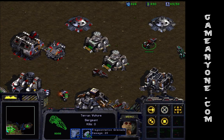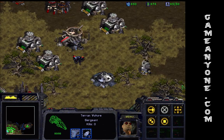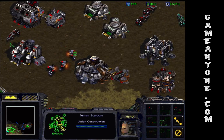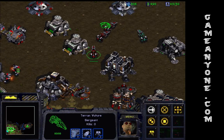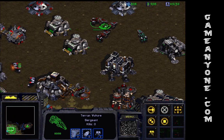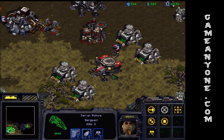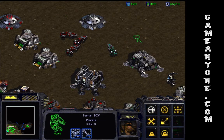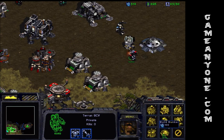They do 20 damage against small units, but only a quarter of that to buildings, so it's kind of unfortunate. Vultures are used heavily by really pro players who just suddenly boom — 12 of them are down, 12 spider mines are down immediately. They're freaking crazy, turning an extremely specialized unit into an extremely powerful force.